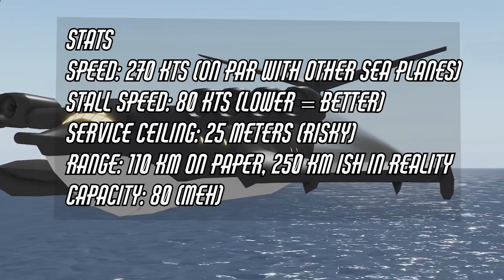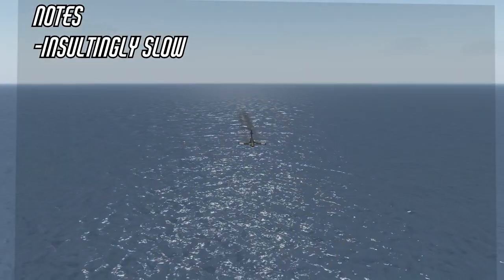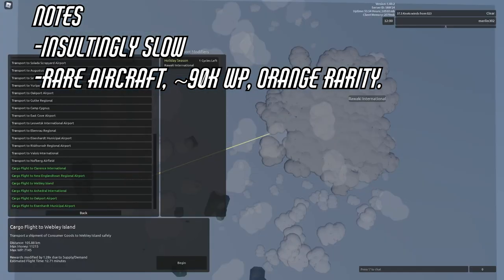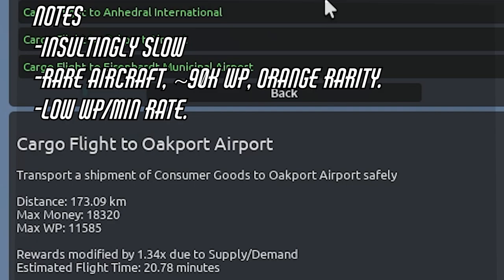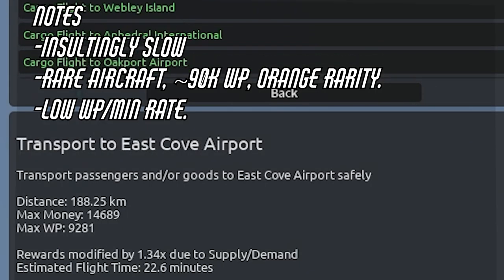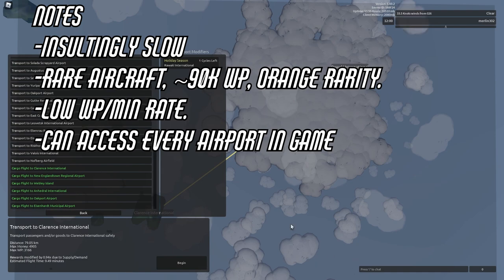Some notes I've made on this aircraft: first of all, it is incredibly slow for such a rare aircraft — something like 90,000 WP and orange rarity. It doesn't make that much money; it barely pulls off about 500 WP per minute depending on supply and demand. However, it does get access to every single airport because it's classified as a seaplane, which lets it bypass airport capacity limits.